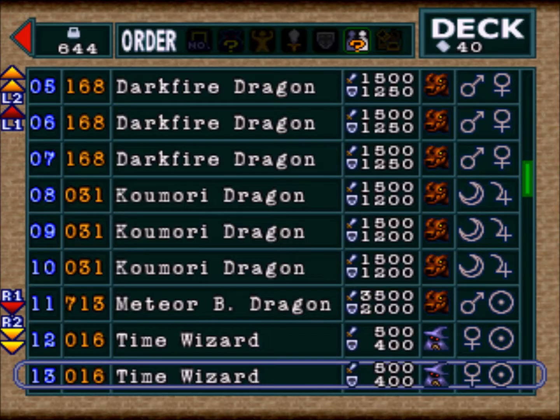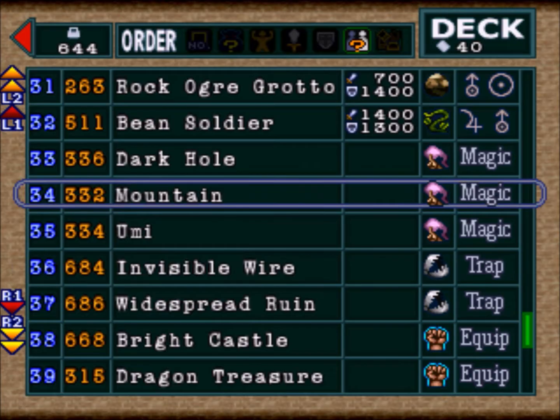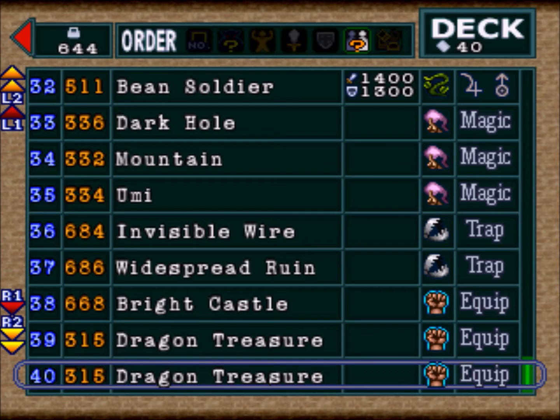Let's have a look at the deck that we have. We sort by type — obviously you have lots of dragons and lots of things we can fuse, lots of thunders, etc. And then we have a few magics, two traps and some equips. In order to get the cards we want off Pegasus, we have to do what's called an A-Tech or an S-Tech.